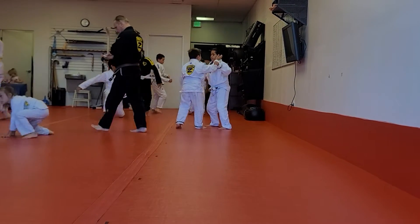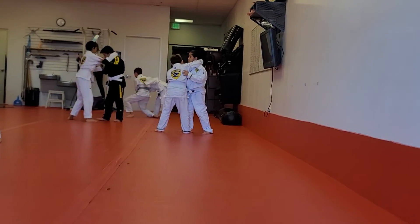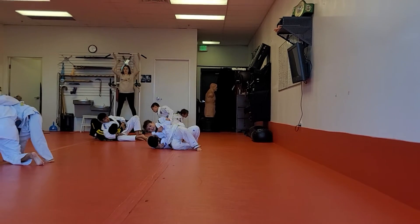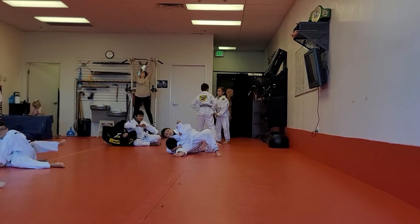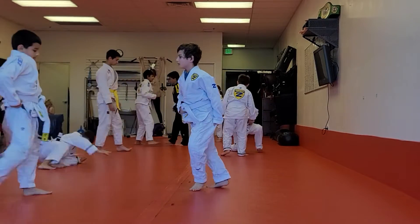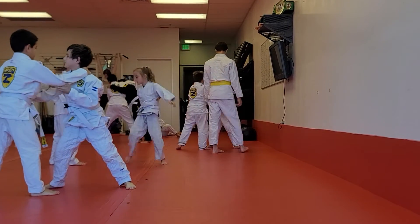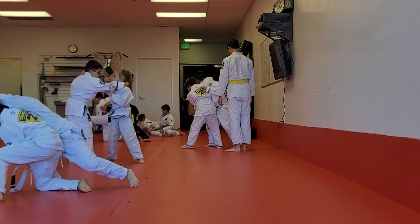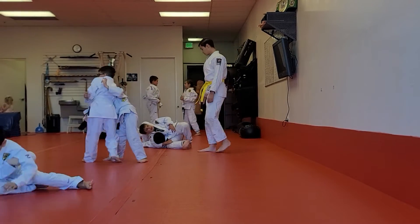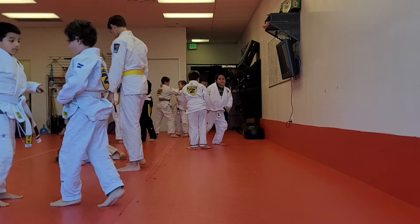Over and over again. One more time with me. Make sure you guys are scooting way back, almost all the way to that back line so the other groups have room. Inside control. Step and push the head. Step and drop the knee and look behind you. Get the spiral. Pull the arm up. Everything's correct.